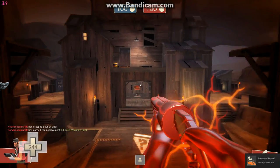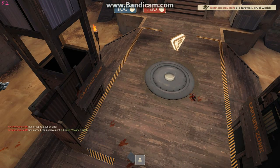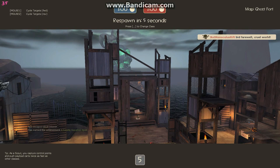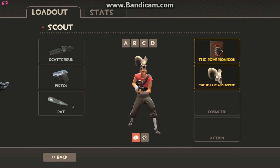Just touch the item and you'll get it. I'll hit kill again to respawn. There we go — Skull Island Topper! If you exit the server it should be right there in your inventory.